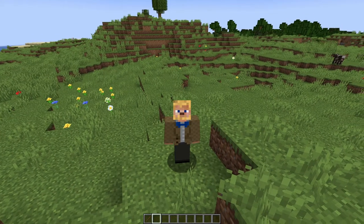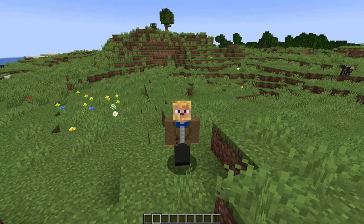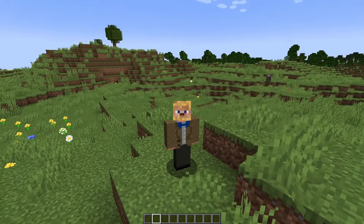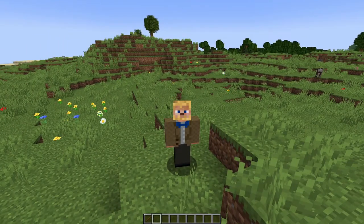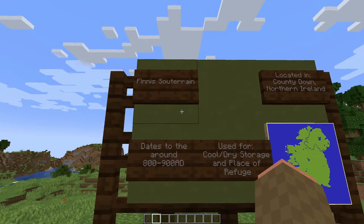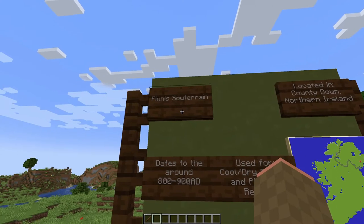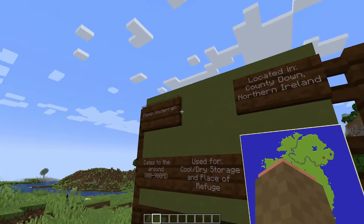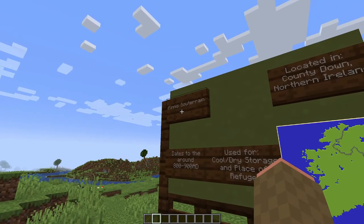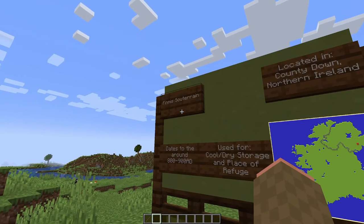Now that we've talked about Souterraines in general and laid some context — hopefully not too boring — let's talk about the Souterrain I reproduced in Minecraft, which is hidden right behind me, right over my shoulder. That Souterrain is the Finnis Souterrain, also known as Binder's Cove, which was probably originally named Binder's Cave. If you recall from earlier in the episode, we talked about how Souterraines are oftentimes called colloquially caves, so probably Binder's Cove was originally named Binder's Cave.